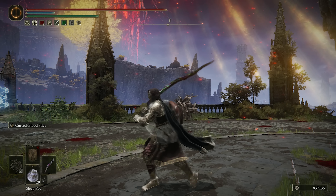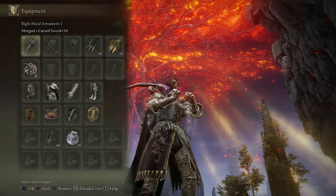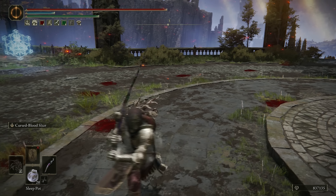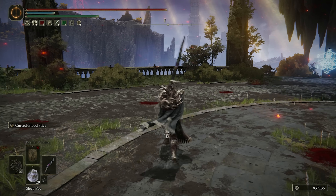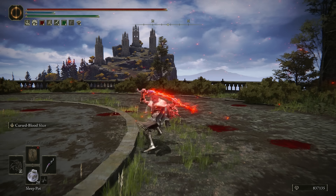Yo, what's up guys? ChaseTheBro here, and welcome back to another Elden Ring build video. Today we're going to be using a Dexterity Arcane build, with the main focus being Morgott's Cursed Sword. I really just love this Curved Greatsword. It has good roll-catch potential, the Curved Greatsword moveset is good overall, and I absolutely love the Cursed Blood Slice Ash of War.